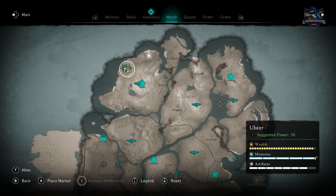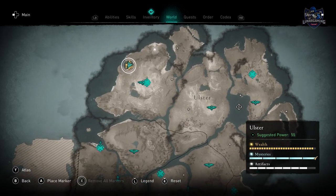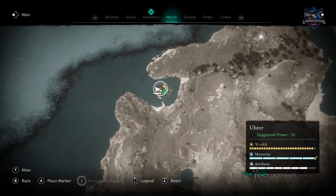Lastly head to Ulster again and search Fort Dune. The cloak is in a chest right near the entrance to the fort with the druid cloak inside of it.